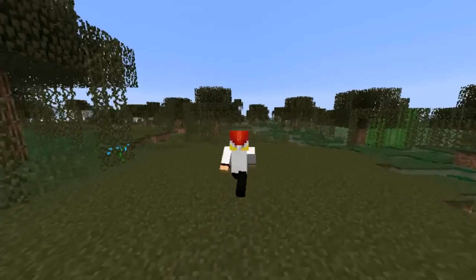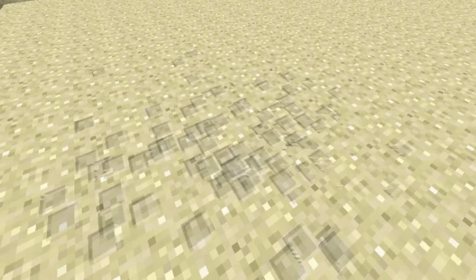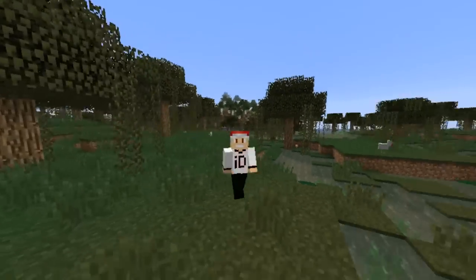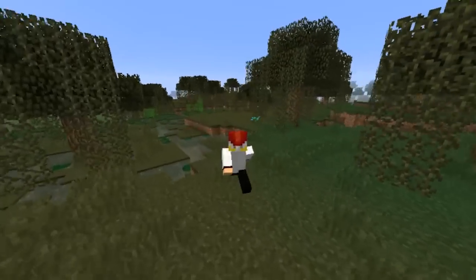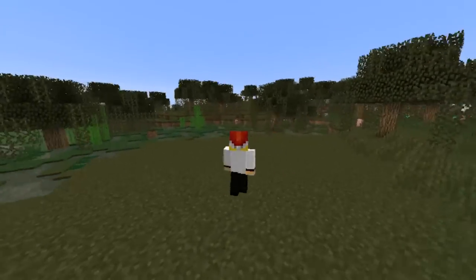At some point during Minecraft's development, a particle was added for footsteps, which meant when the player walked around they would produce footstep particles. However, it was never actually used in-game publicly and it was removed in snapshot 17w47a in 1.13.